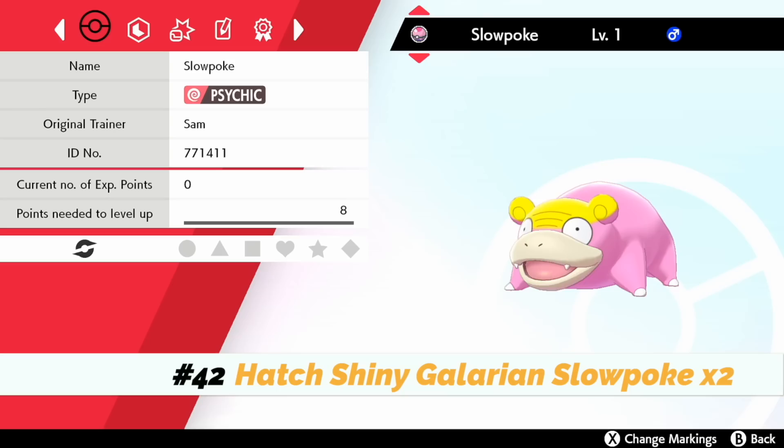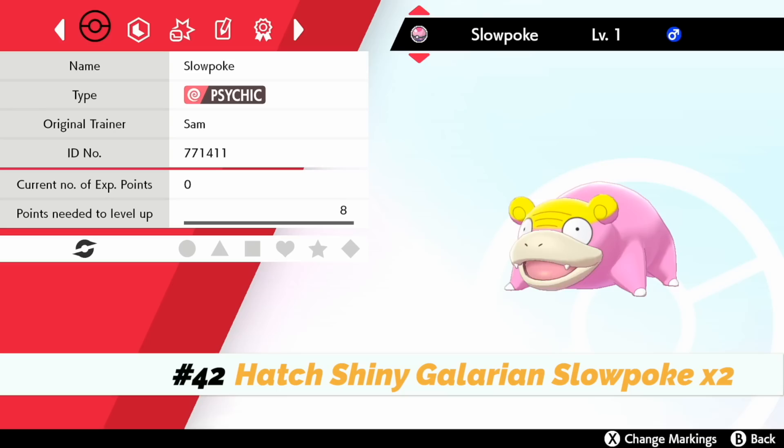Number forty-two: get the Galarian Slowpoke that you caught at Wedgehurst Station, breed it down and get yourself two shiny ones — one so it can evolve into Galarian Slowbro, and one so it can evolve into Galarian Slowking once DLC 2 comes out.